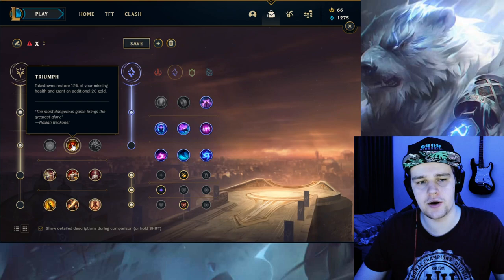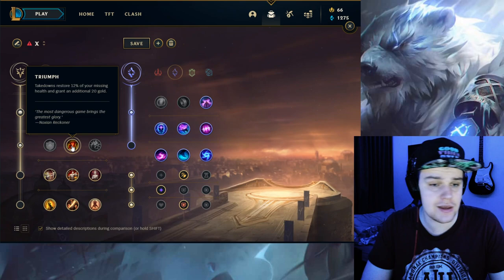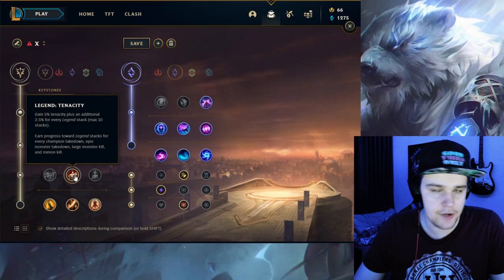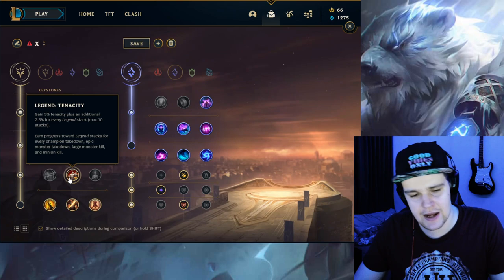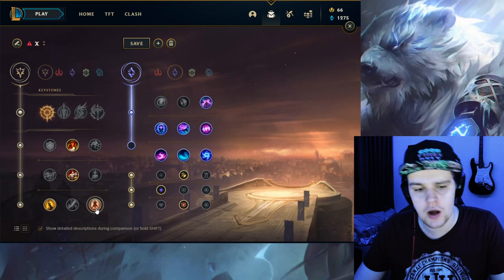You follow that up with Triumph, just to have that extra missing health sustain. Volibear is a frontline champion — you play him more so tanky — and just having the missing health back every time you get a kill or assist will be very valuable. Then for the next slot it's either Alacrity or Tenacity. If the enemy team has a lot of CC, you definitely want Tenacity. If not, you can get attack speed instead. Attack speed is never bad, but you definitely need the CC reduction if the enemy team has a lot of it.